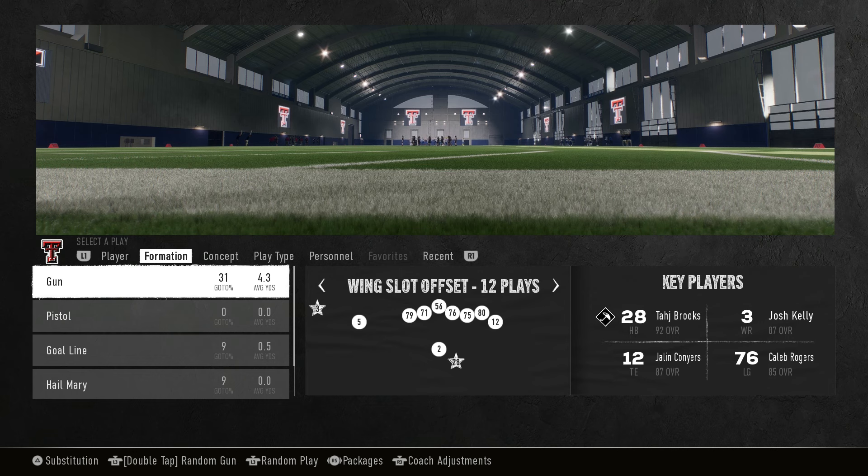You would think Air Raid means we're just going to throw the ball short all the time, but this is a different kind of Air Raid playbook. I covered the generic or alternate Air Raid playbook — that's more true to the Mike Leach version. This one has a little more variety and a heavy emphasis on other types of concepts you probably wouldn't think would be in this type of playbook. We're going to go over the formations, concepts, play types, and personnel.